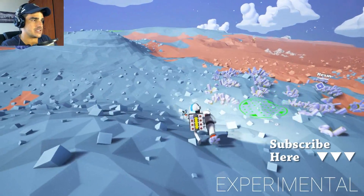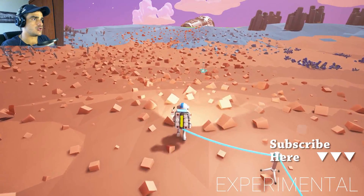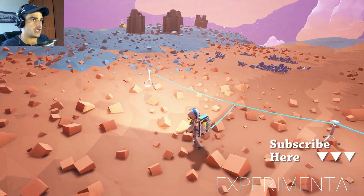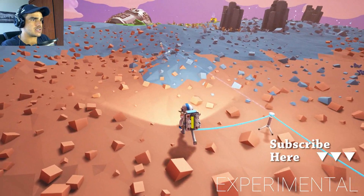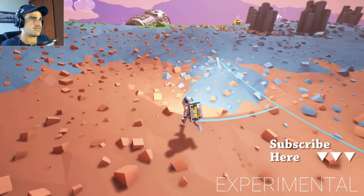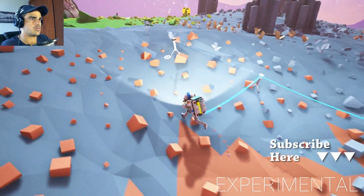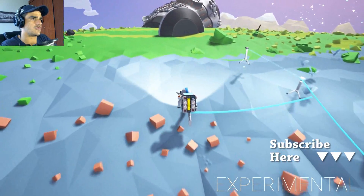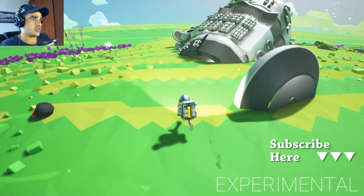As we draw nearer to this wreck site, there's new wreckage. There's more resin over there, and the landscape looks nicer. I feel like they've smoothed out the way the land looks and added a lot more colors — a lot more green, more orange, and other cool colors.